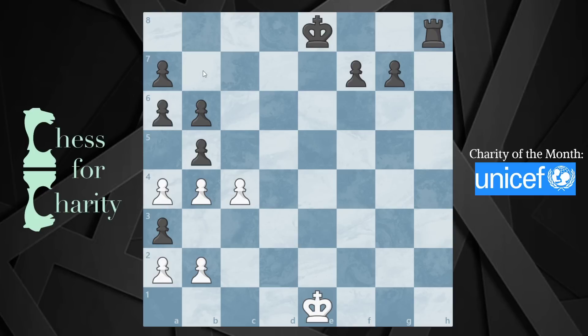If you look, black has a bunch of pawns here, and you can count the number of captures they must have made to get to this position. Counting like this: one, two, three, four, five, six, seven, eight. So there are eight captures that the black pawns made to get to this configuration.